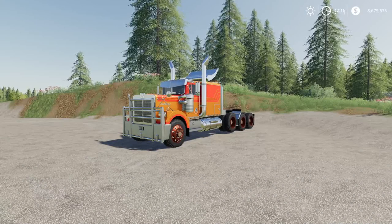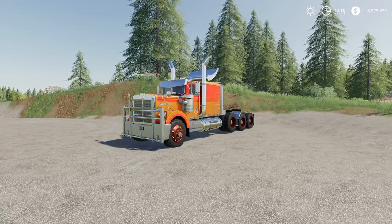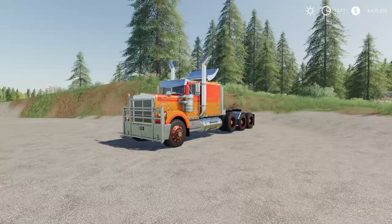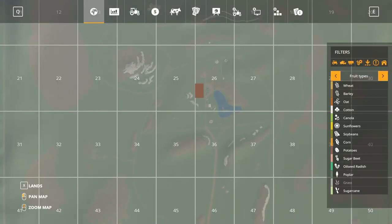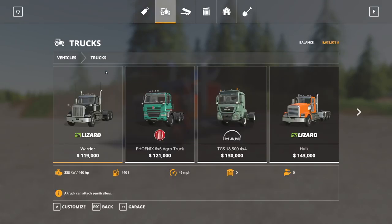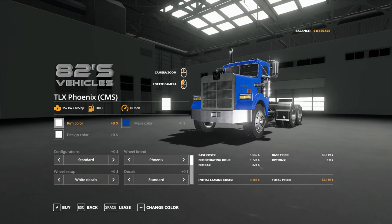First up we have the TLX Phoenix Semi by 82 Studio. This is 41.42 megabytes to download and is for all platforms. I am going to miss something on this because this thing is awesome. It's just the semi truck itself — no attachments. In the store, this is going to be found under vehicles, under trucks. Down here we have the CMS and the D60; as far as I know the only difference should be the sound of the engine. I have the D60 out, but we'll take a look at the CMS and see if I notice any differences.